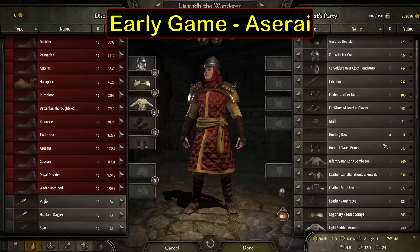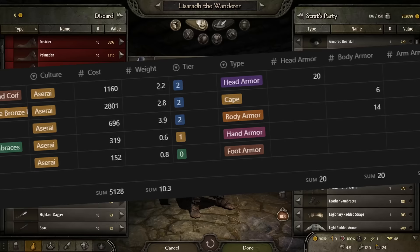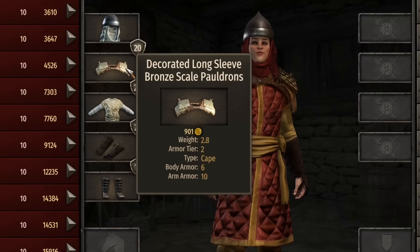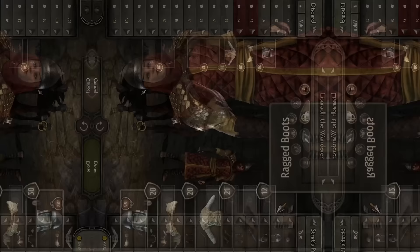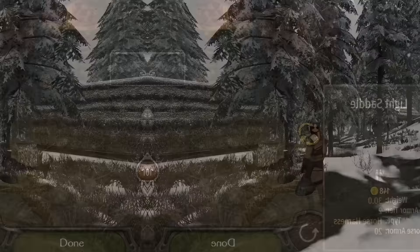Starting off with early game Aserai — it's a very good looking set, especially the shoulder piece. This set is made up of a helmet with turban coif, the decorated long-sleeved bronze scale pauldrons, a long padded robe, guarded padded vambraces, and finally ragged boots. We see a total armor rating of 20 for the head, 20 for the body, 21 for the arms, and 12 for the legs. For mounted combat, the Desert Horse is a great buy with 10 charge damage, 52 speed, and 56 maneuver, but only 200 hit points. The light saddle with 20 horse armor is the best at this stage.